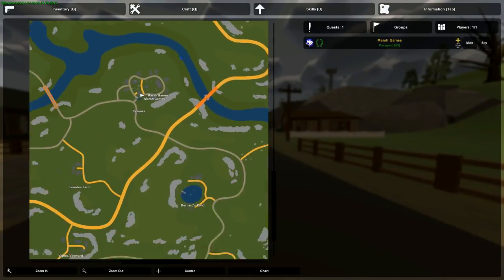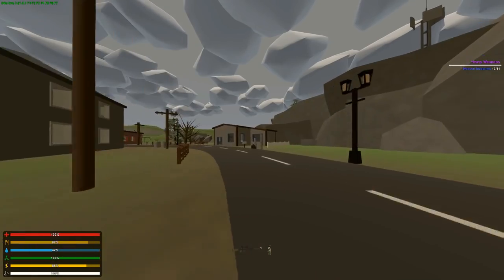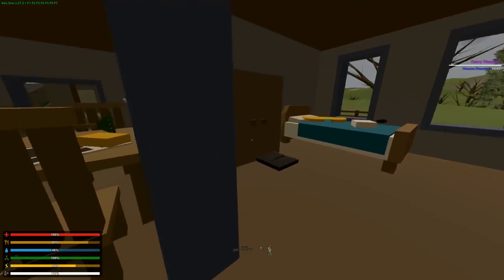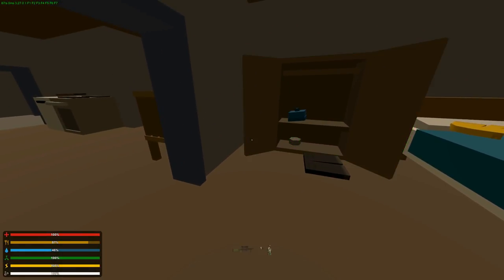The very last blueprint is going to be located in Toulouse. It's very weird to describe — it's going to be on the face of this rock, and it's this house right here, this gray one with these bluish windows. You're going to go in the front door of this house, take a left, open this cabinet, and it's going to be right there — the 1911 blueprint.